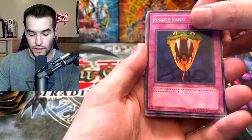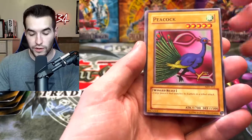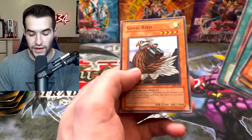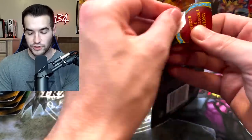Snake Fang, Peacock — no rare or foil in here. In the originals you will either get a rare or a foil. Peacock and a UFO Turtle. Metal Fish, Eternal Rest, Horn of Light, and Sonic Bird.